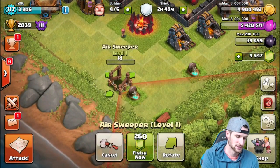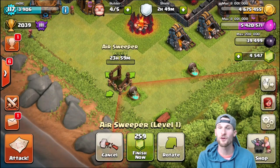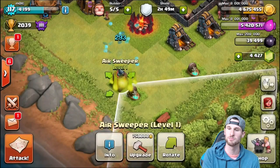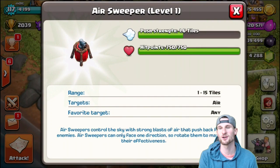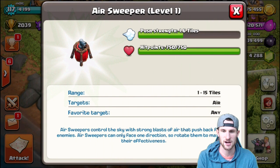Let's check and finish now. So 24 hours on the first build - boom, there we go, level one. Let's look at the stats on this thing: push strength 1.6 tiles, targets air of course, 750 hit points.